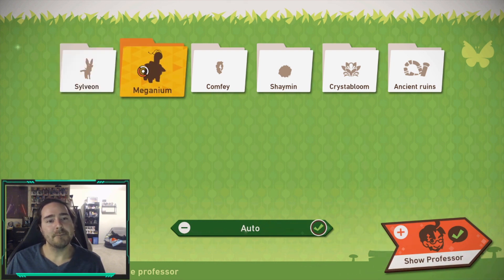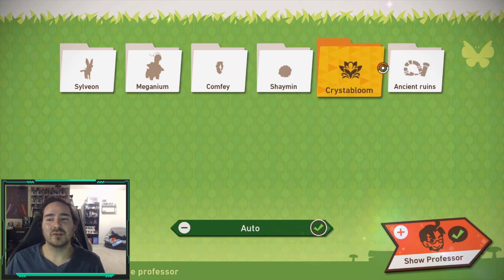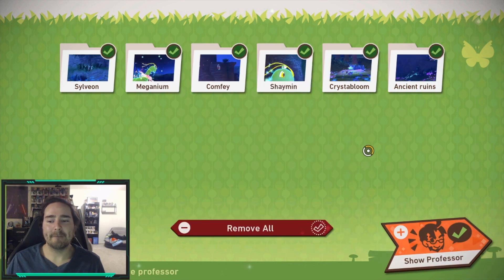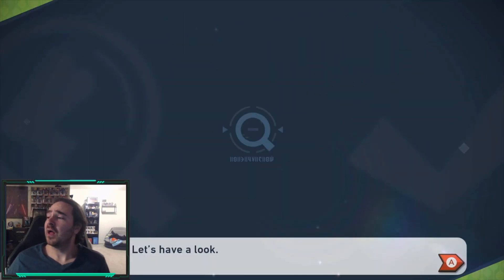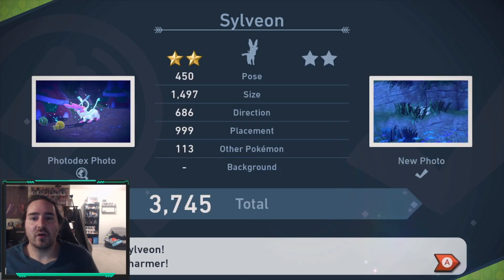Sylveon, Magnium, Comfey, Comfey, Shaman — and then you've got your crystal and your ancient. So we'll just go ahead and auto it up, just to go through really quick. Let's see what scores we got. Hopefully this has helped you — if anyone was stuck, find which ones are all there.